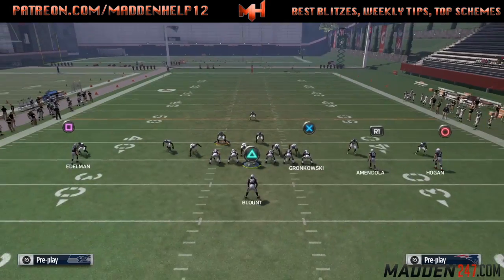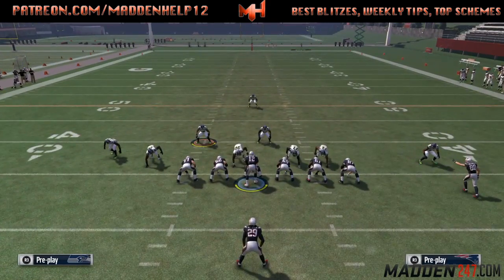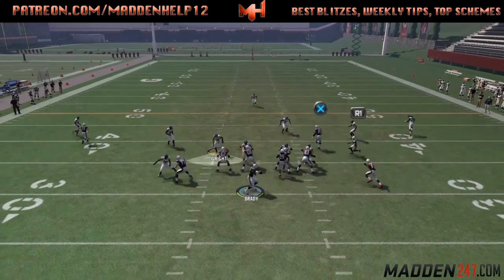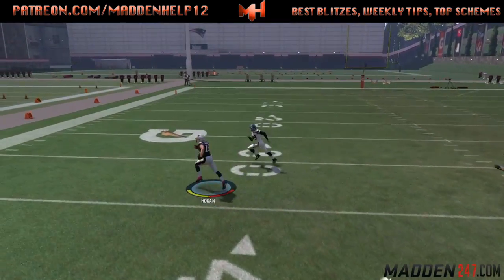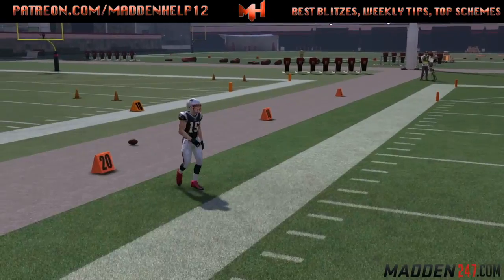But mainly for this to work, you're going to have to have time in the pocket. You can do whatever you want, but you need a streak X so he can take the deep safety away. I usually leave the far left receiver on his in route, and you want to make sure that the receiver on the right can run that deep post clean and crisp.